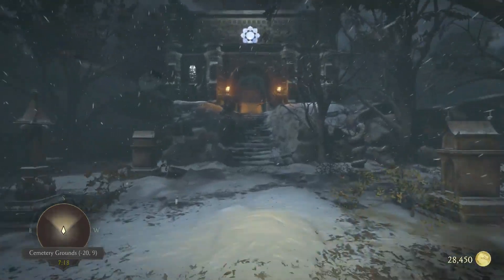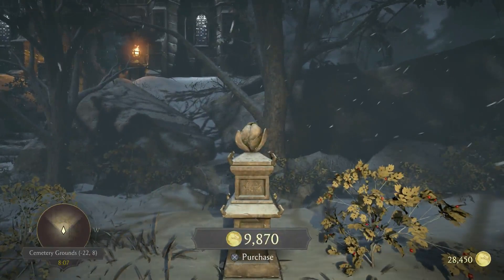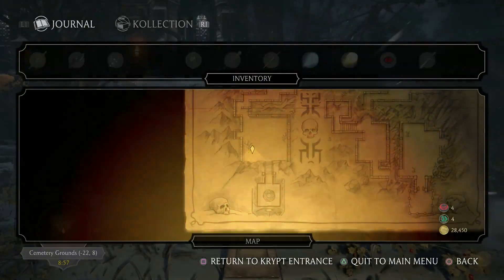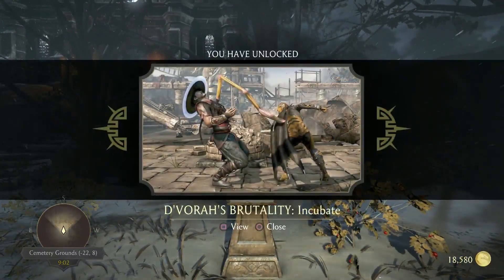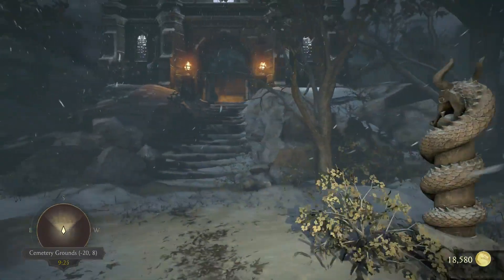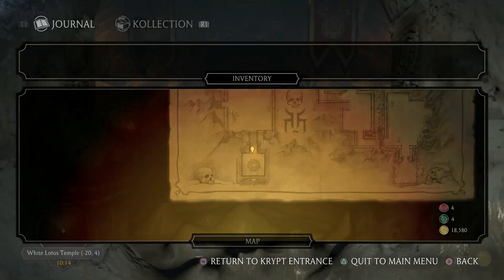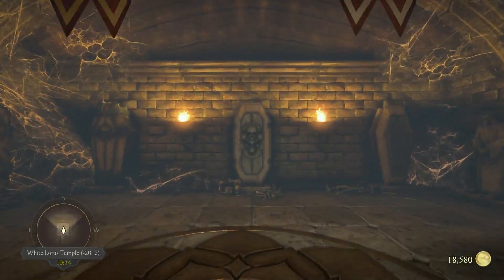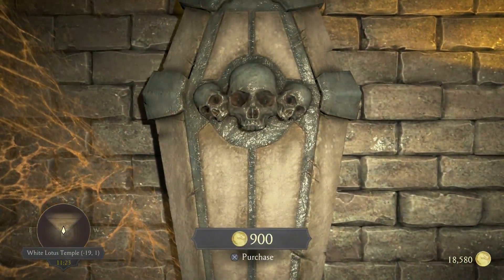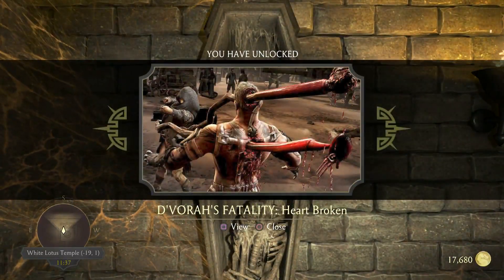We go down here, to the right, and here we are. Minus 22.8, right here in the corner next to the tree — the D'Vorah Brutality Incubate. Now we enter the temple. See a lot of coffins. Minus 19.1, three skulls — the D'Vorah Fatality: Heartbroken.